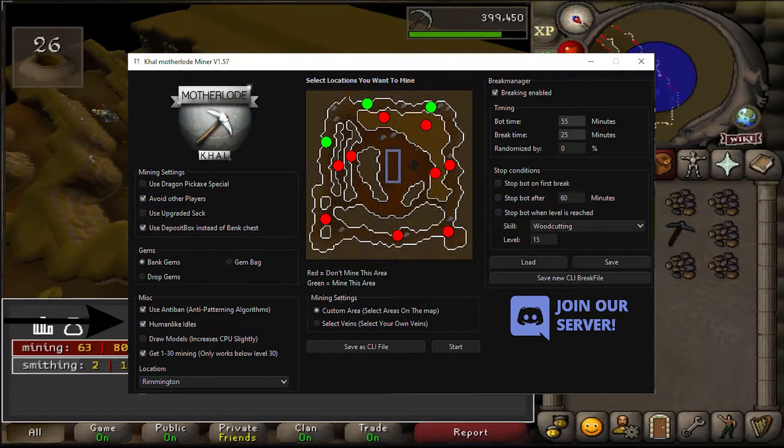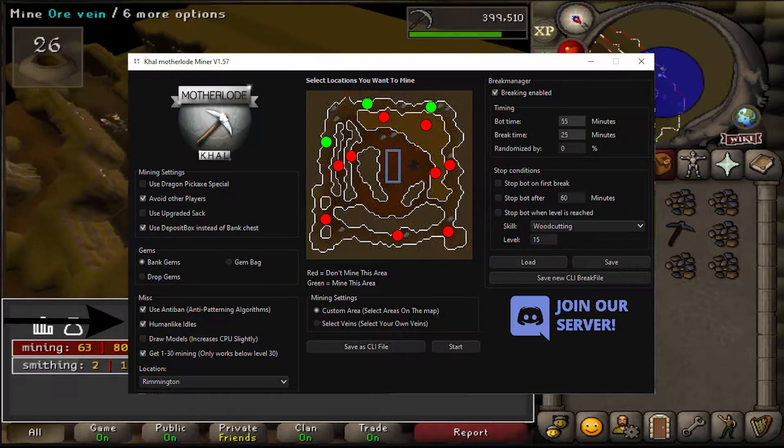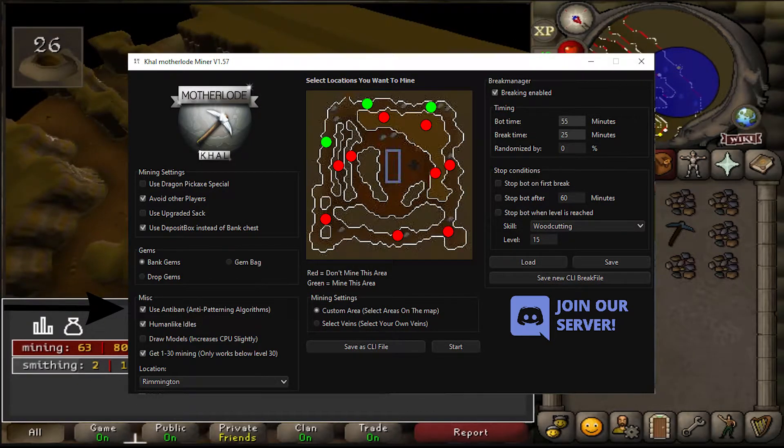The script has many anti-ban features just like any other Khal scripts. It supports human-like idles, anti-ban algorithms, and unique mouse interactions.